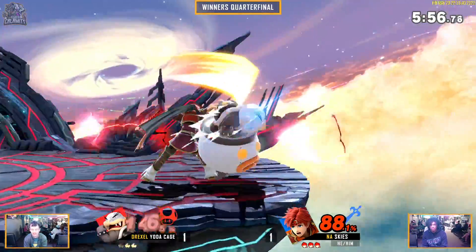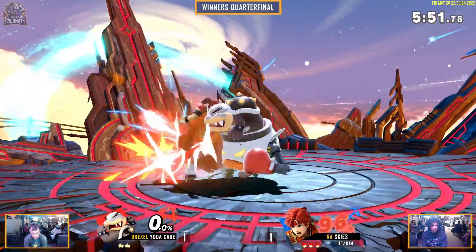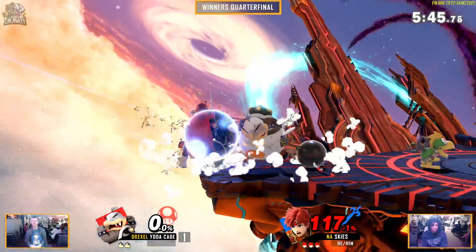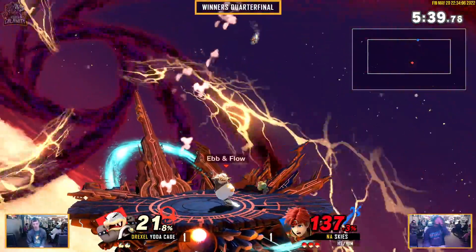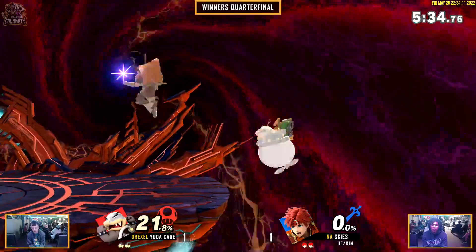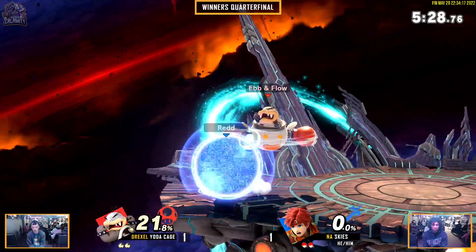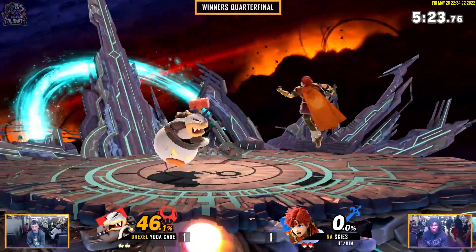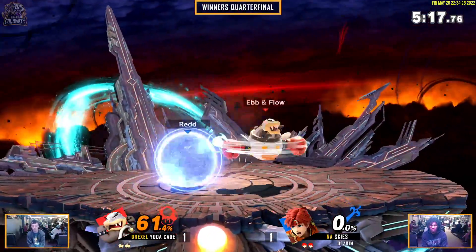Yoda playing very antsy at this ledge, spot dodging after the unsafe normal on block. Skies taking advantage of some defensive fears from Yoda here. The down smash to cover the neutral getup — that is one frame of vulnerability, but that is a kill. Things looking very even, just like shades of game one with the two trading stocks back to back. I feel like every single time Skies is getting the momentum early in neutral and Yoda Cage has to play catch up — in the case of this game, absolutely.